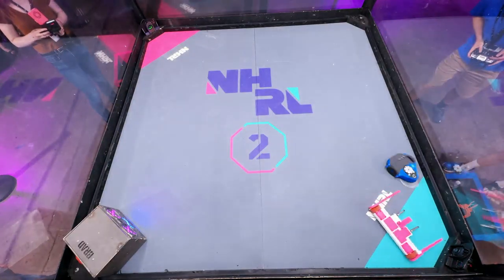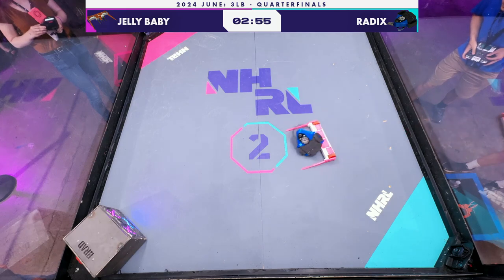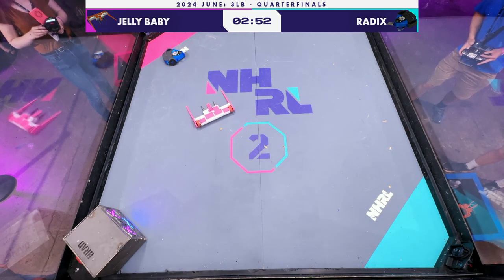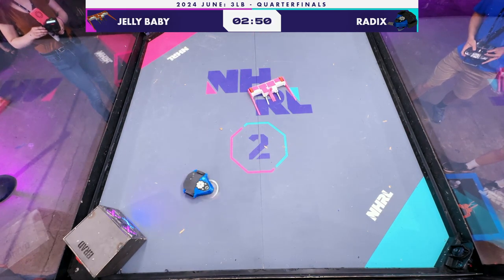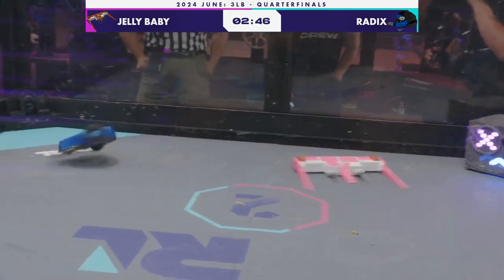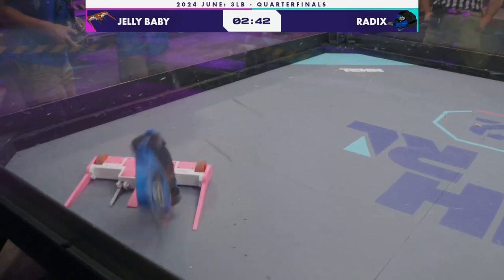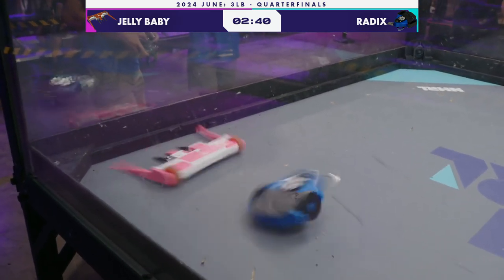You don't see Jelly Baby running any sort of wedge, just going straight in with forks against a horizontal spinner. And winning the first engagement here as Radix — nothing doing against the front setup. This is a very effective wedge situation, and Radix is a robot that gets very destabilized very fast.